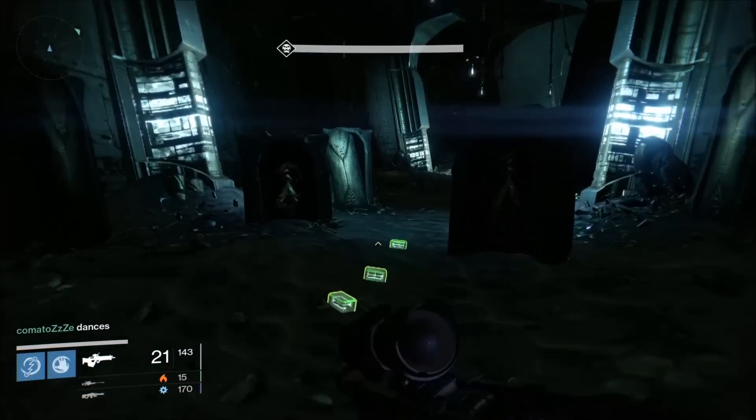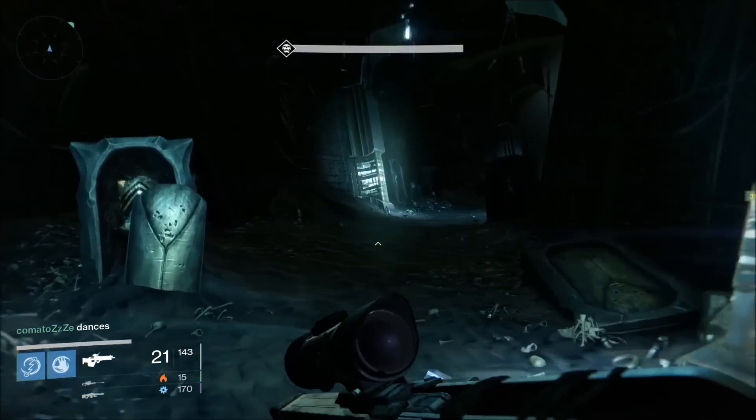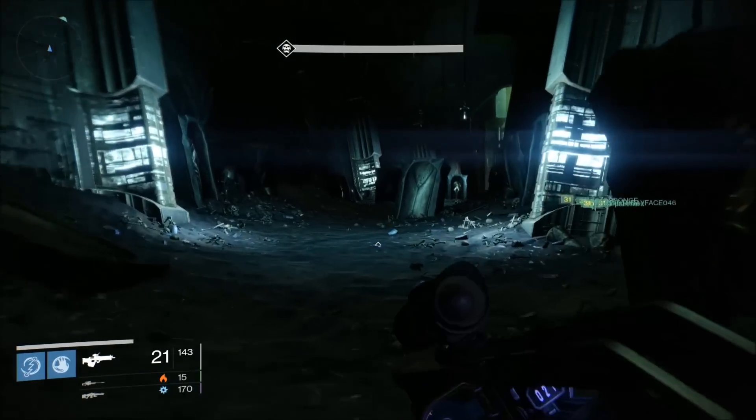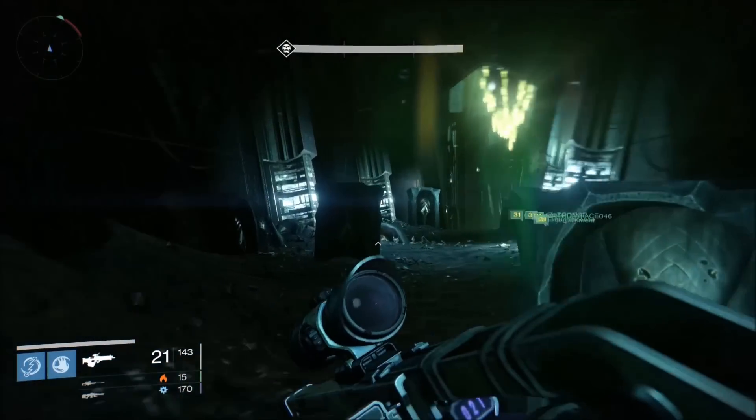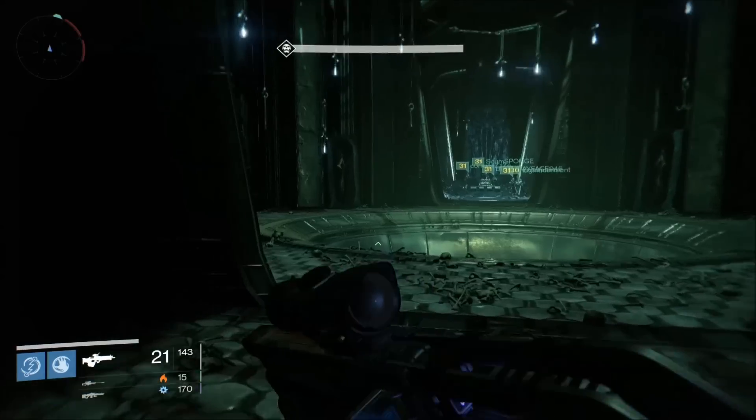What is going on, guys? Wally here with another video. In today's video, I'm going to show you briefly how to get the second chest in the Crota's End raid. Basically, after the bridge fight, after you construct the bridges, get past gatekeepers, there's going to be a main door that opens up for you that you have to pass.